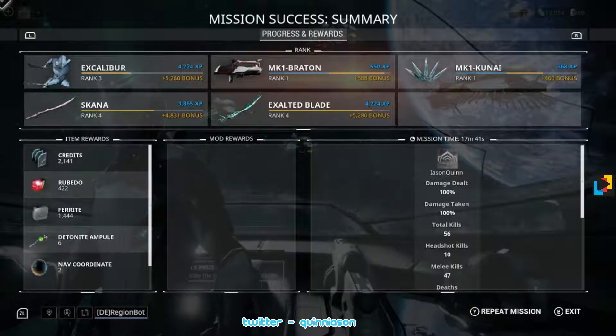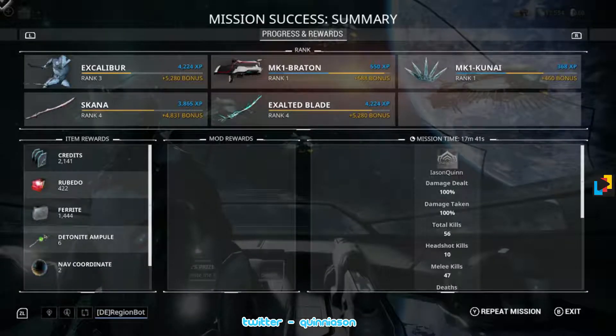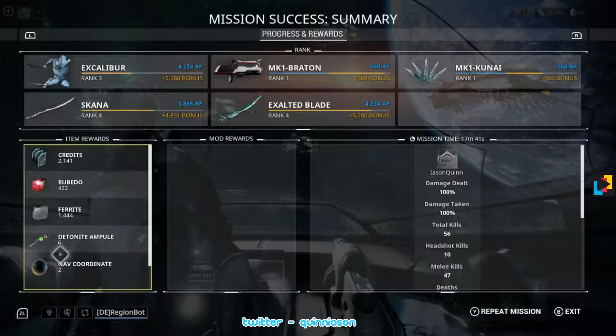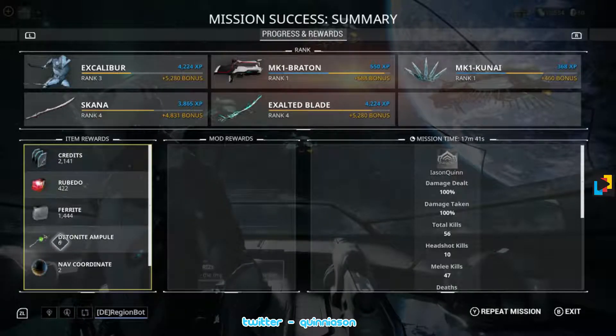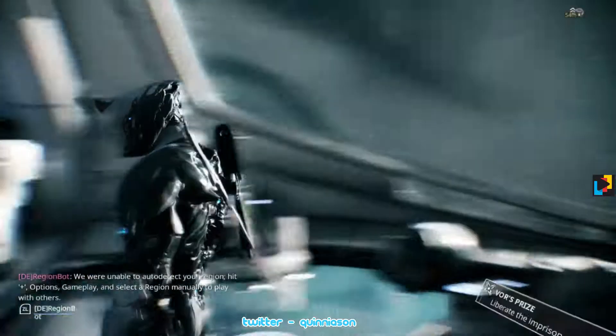We picked up no mods. I thought we were going on a rescue mission — it turned out to be an exterminate mission. I'm not sure what happened there. You can see the ranks going up on screen for your levels. Excalibur has gone up to rank three, and the bars indicate how close you are to the next rank. Our Exalted Blade, which we can't use yet because it's a power, is ranking up with us as well. We picked up some Rubido, detonite ampules, and ferrite — these planets tend to have those things in particular.